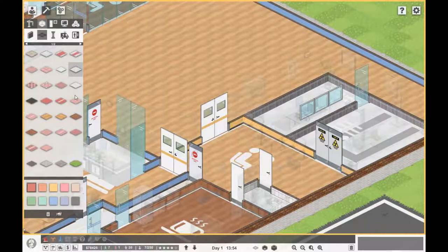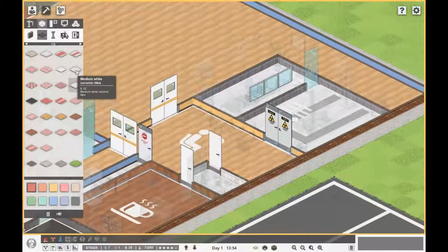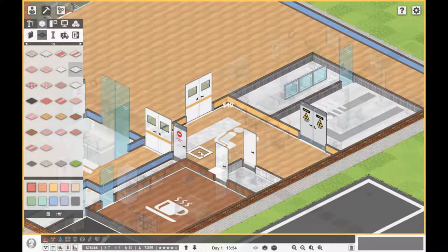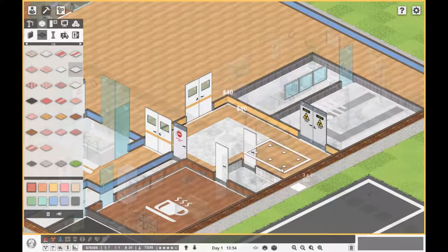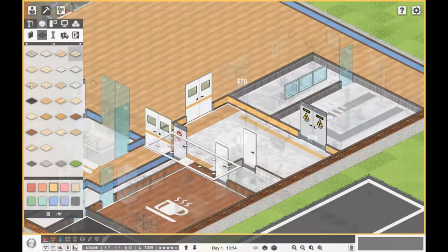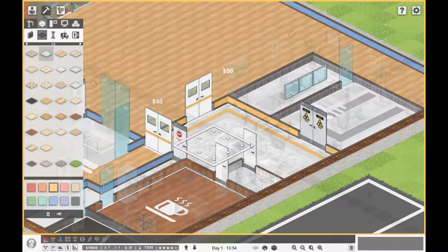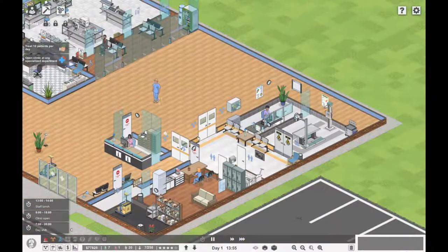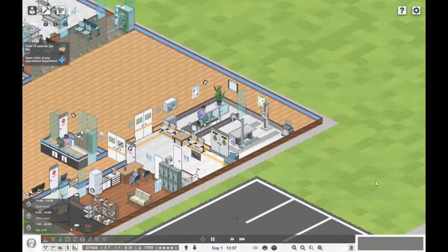Let's get a different floor in there — maybe we do a yellow stripe going around the outside. Yeah, okay, I like that. So that's our little radiology department — we can sort of expand out maybe this way when we start thinking about MRI.